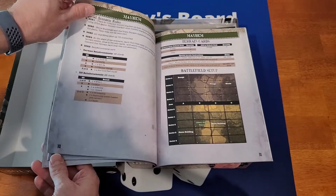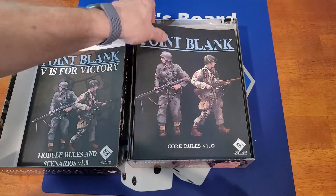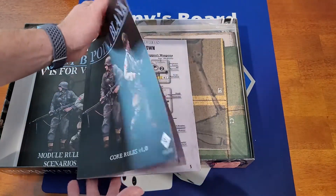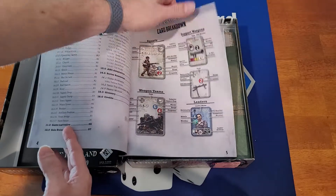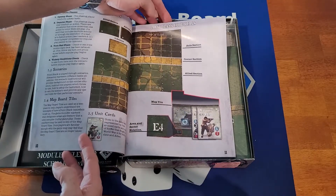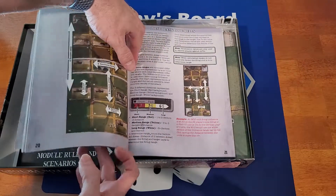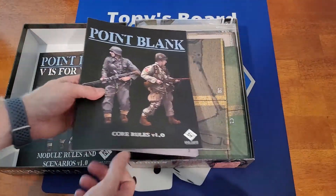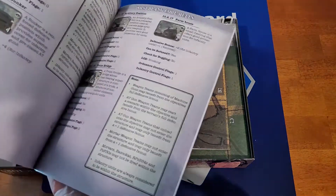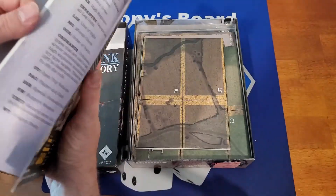I'm going to get this set up pretty soon and we're going to do it. Core rule book 1.0. I do know the rule book is online — I've actually been reading it ahead of time. Very nice color illustrations for sure. The rules come in at about 70 pages of rules.